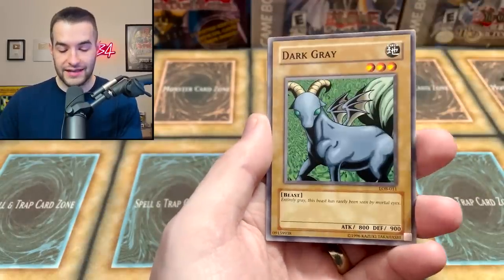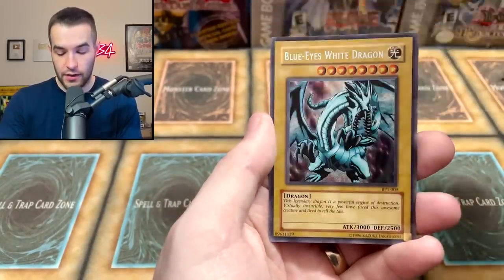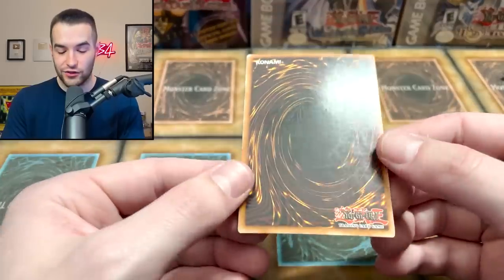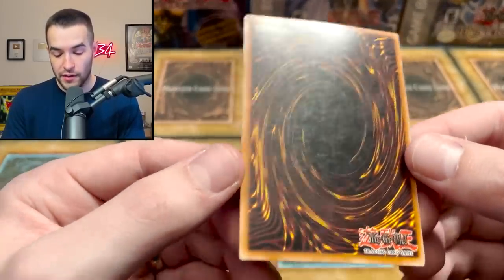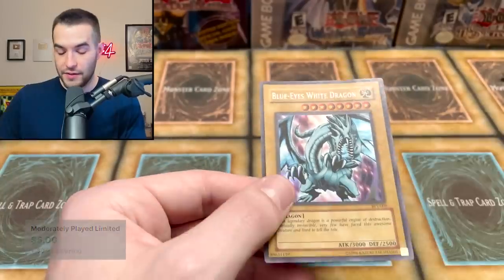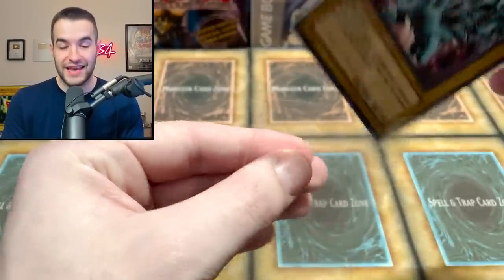Souls of the Forgotten, the Armored Glass, the Dark Gray, Turtle Oath. And a Secret Rare! BPT 2003 print Blue Eyes. It is not near mint — it's probably moderately played-ish, maybe even a little worse. But that's still an amazing pull — a 2003 Tin Promo Blue Eyes. Still mad they didn't make this the SDK artwork, but still really awesome.